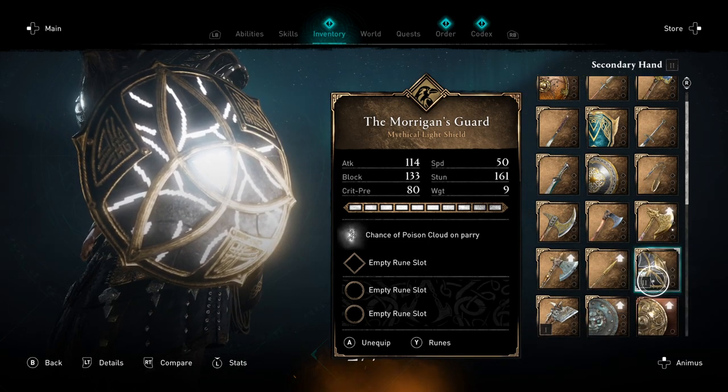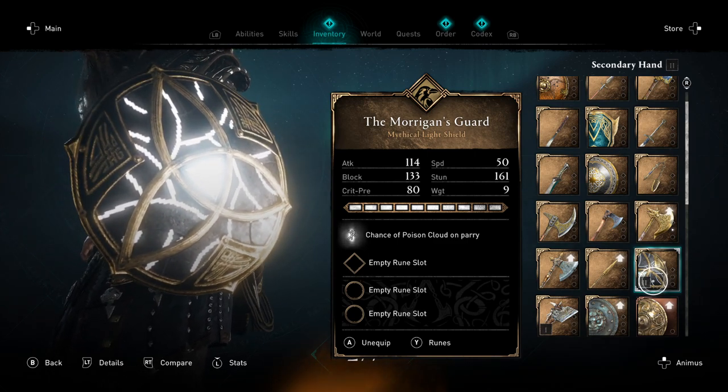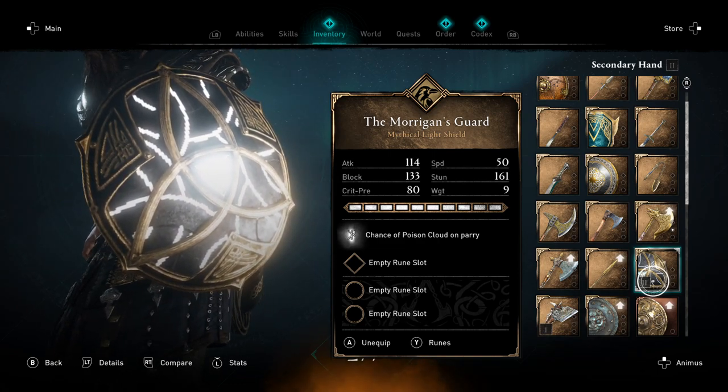The Morrigan's Guard has an attack of 114, a block of 133, a crit chance of 80, a speed of 50, a stun of 161, and a weight of only 9 — confirming it's a light shield.